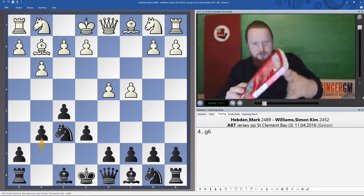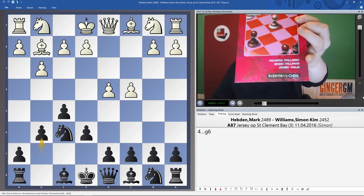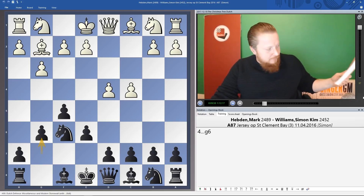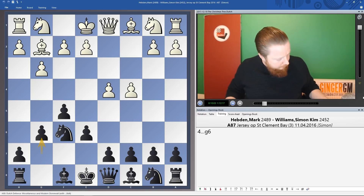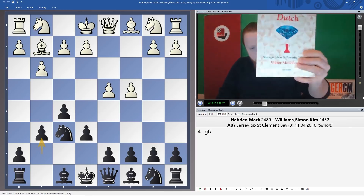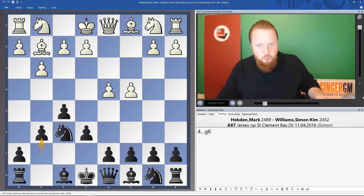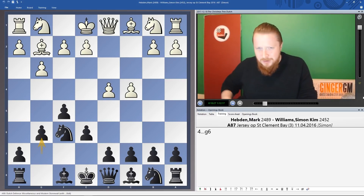This was a Dangerous Weapons book with three authors, including myself, although I didn't actually write the chapter on the Christmas Tree Variation — that was Richard Palliser, a well-known International Master. The book came out around 2009. Later on, Moskalenko talked about it in his book 'The Diamond Dutch,' which is a much more modern book, and he called it the Flying Fortress Variation — so it's got two names.